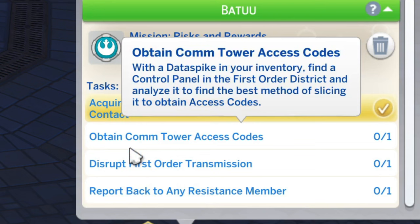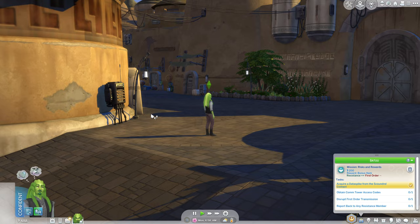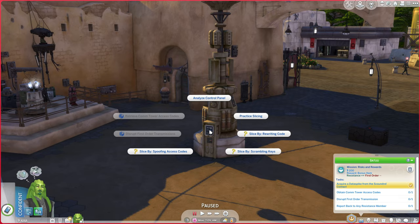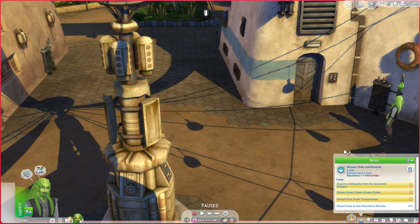Next we need to obtain the comm tower access codes and we do that in the First Order District. So let's go ahead and travel there. Where do we get the comm tower access codes from? Is there a comm tower? This looks like a tower — I think this is it. Hopefully he doesn't get caught doing this. Very good, we got it.